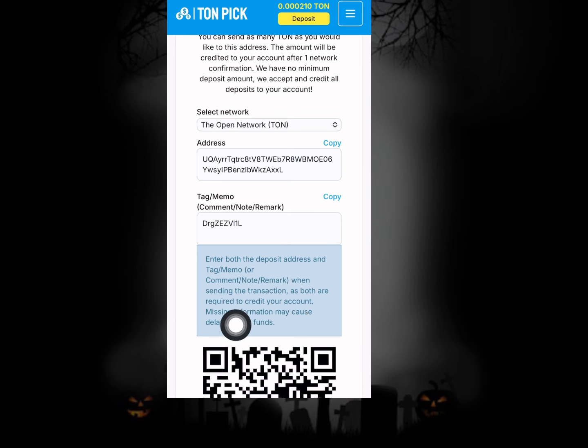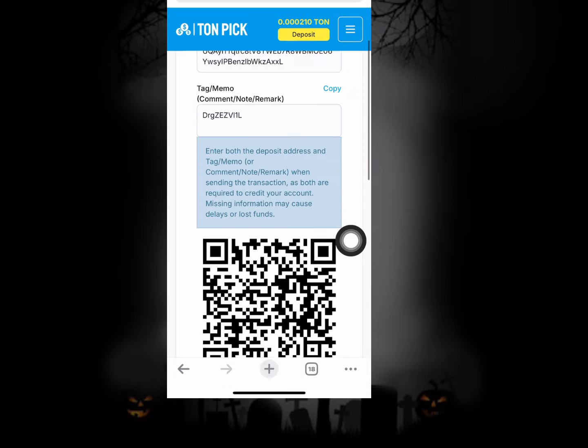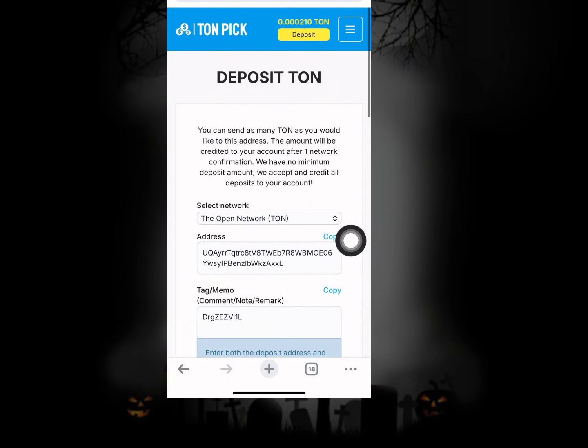Both are required to credit your account. So if you want to deposit, make sure to copy and paste the wallet address, and also make sure to copy and paste on the tag section. You can also use your QR code scan to basically do everything at once.